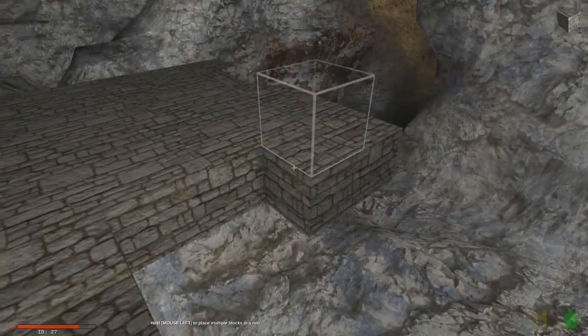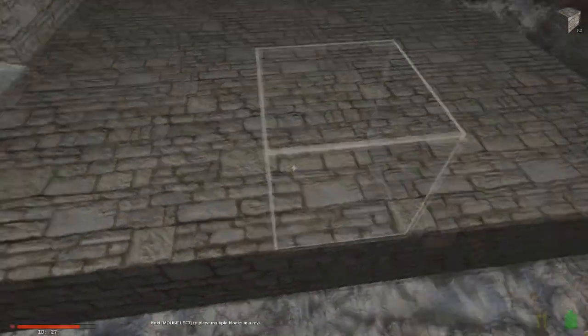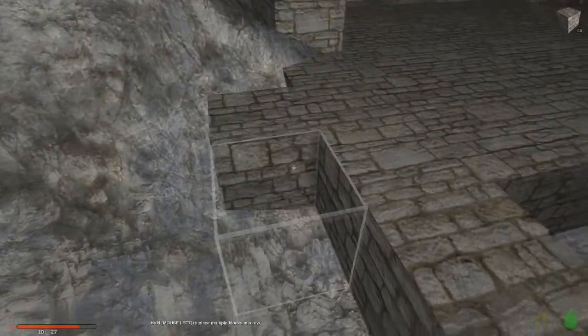Look at this - this is going to work out nicely. We'll put some cells in here and this can be our dungeon. The underneath of that pillar can be a storage room, I guess - I haven't thought about that for a while so we'll have to see where we can go with that.